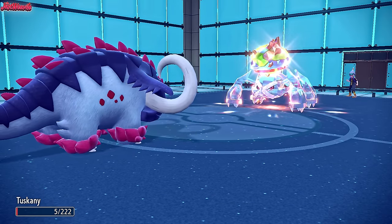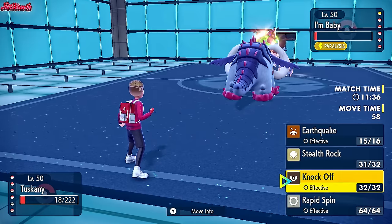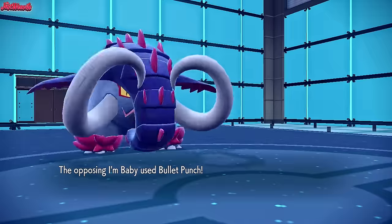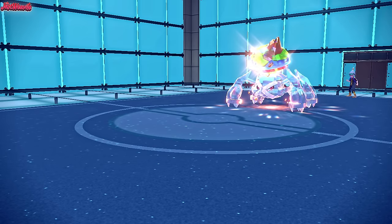Great Tusk versus Metagross is really intense right now. We may as well go for the KO over a Rapid Spin for a bit more defensive boost. But they actually have Bullet Punch, which is going to KO my Great Tusk. So Great Tusk goes down.